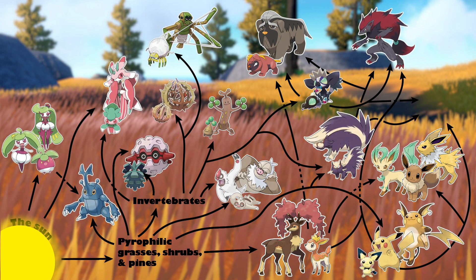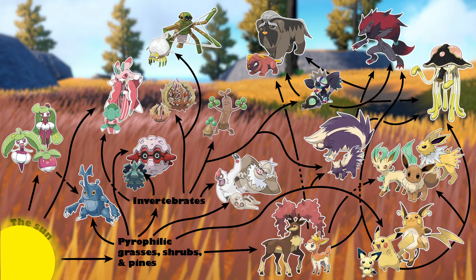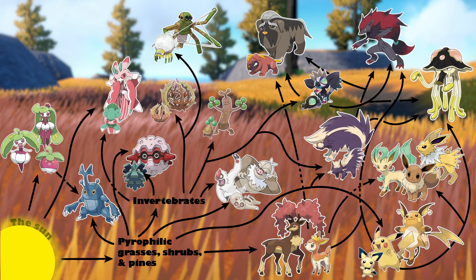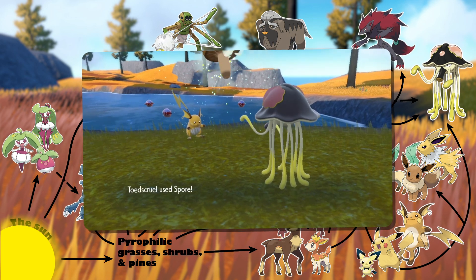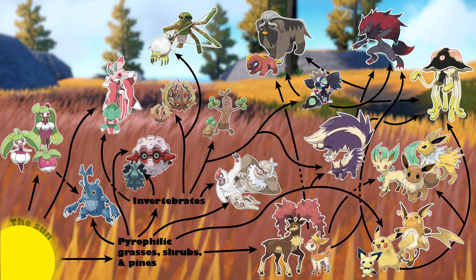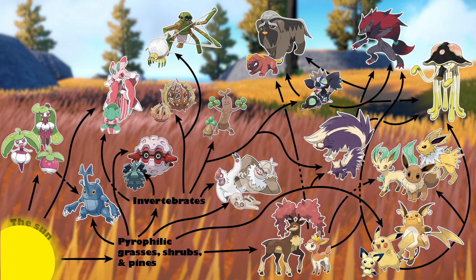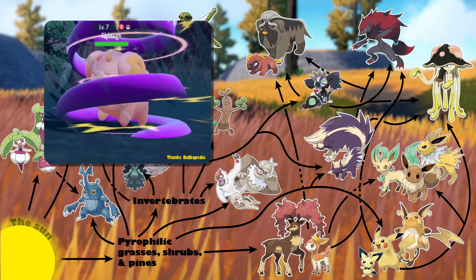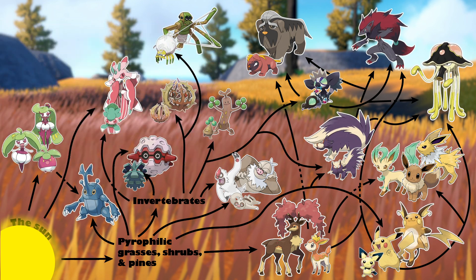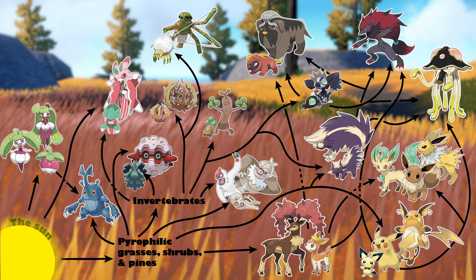One final apex predator of this region is Toedscruel. Toedscruel is a large generalist that is going to ambush basically any Pokémon that is small enough or weak enough to defeat. Its ability to incapacitate its opponent through moves like Spore make it incredibly dangerous for most organisms to get too close. It's primarily feeding on Pichu and Pikachu, as well as Shroodle — Pokémon that could occur in high densities in their habitat — but it probably wraps up just about anything it can get its little noodley arms on. More data is needed to see if Grass typing allows Deerling and Sawsbuck to avoid predation, so we currently don't know about that interaction.